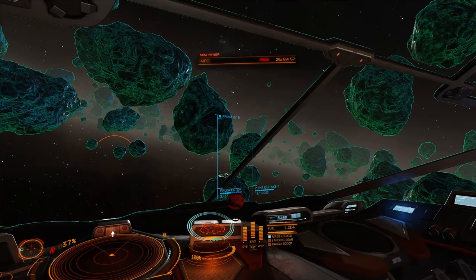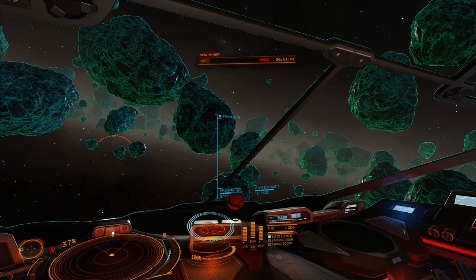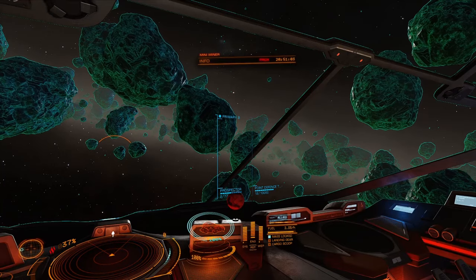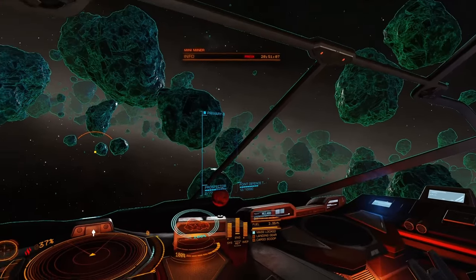Greetings, Commanders. This is Commander Atlas Rand, and I wanted to show you visually how to find — or what I do to find — the deep core rocks to mine.